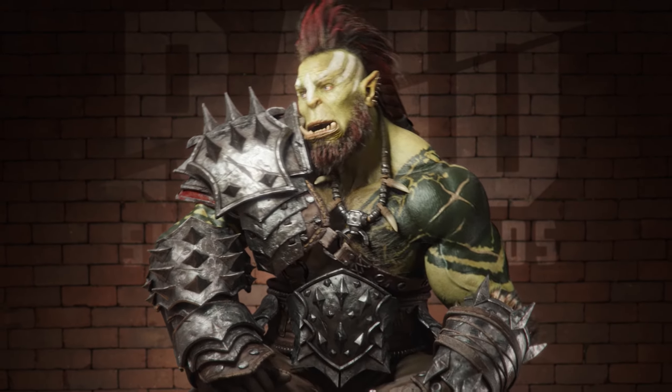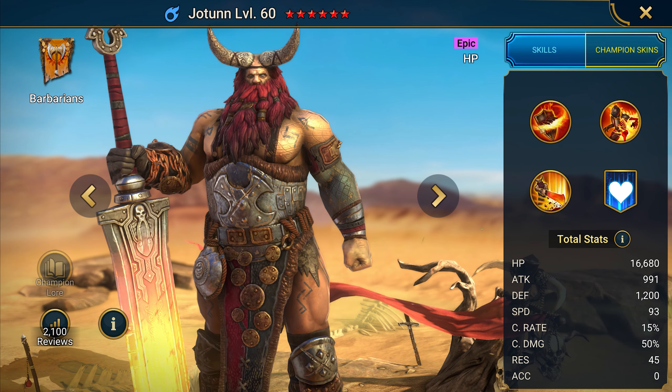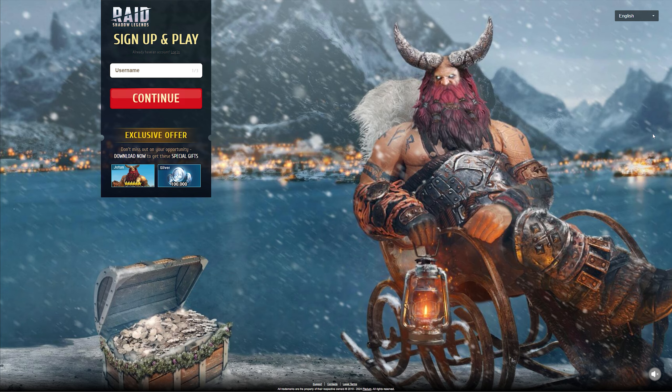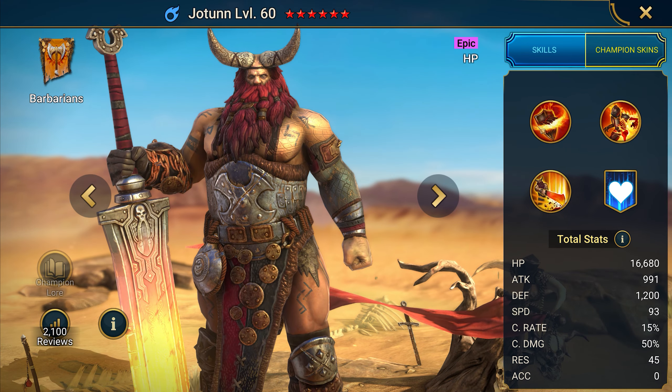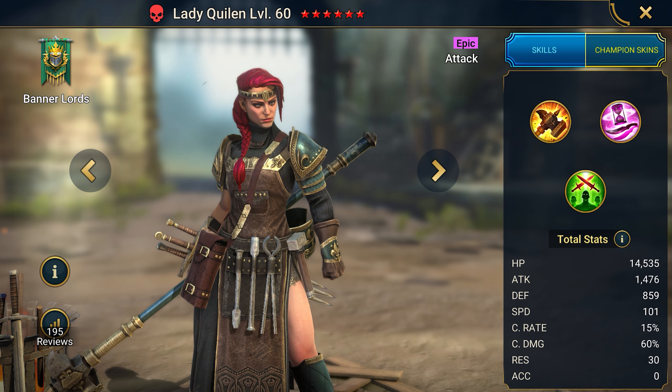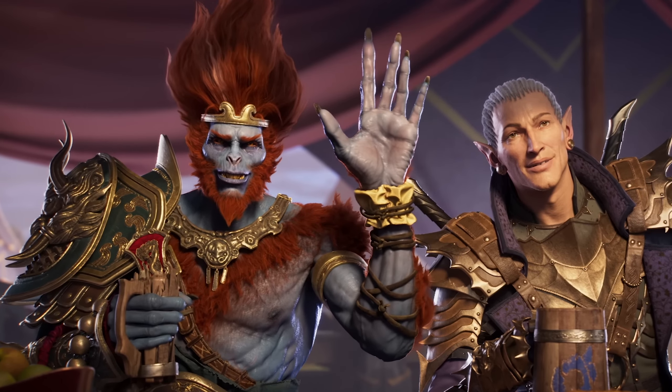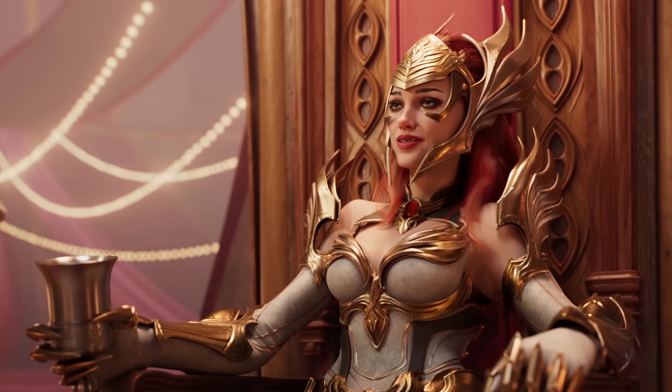But what do you need to get Jotun right from the start for free? It's actually simpler than you think. Open the description, create an account, and claim Jotun for free at the start. At level 25, you'll also get Lady Quillen and some resources. You can get the bonus both on PC and on a smartphone.